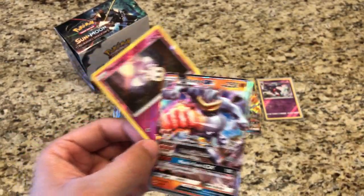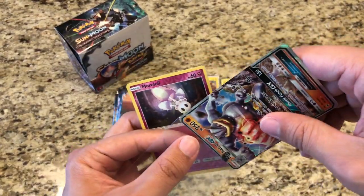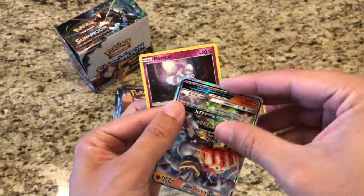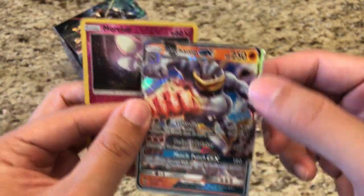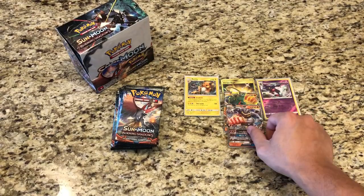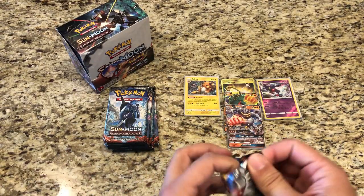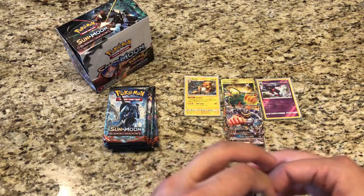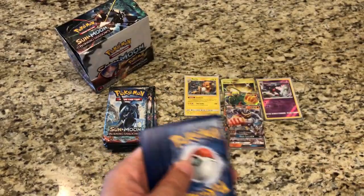Three Ultra Rare pulls and I think we're about a quarter of the way through the box. This Machamp GX is really off-center — you can see the top and bottom — that's too bad, but that's all right. Let's share a code card; hopefully you guys can pause the video to grab it.